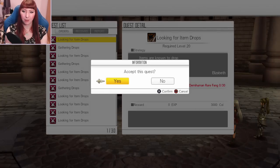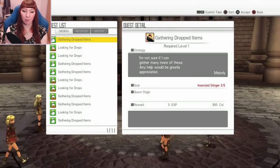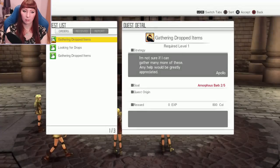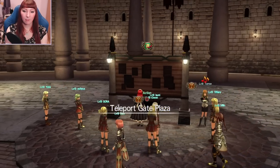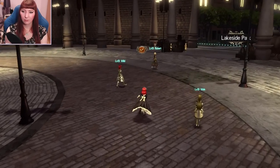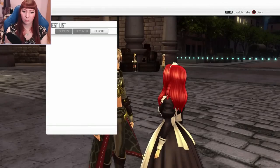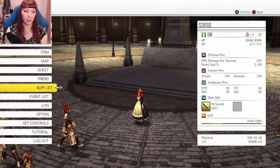I've opened up a few new quests now because we have just reached level 20, so that's why I'm able to accept as many as I can. It's a shame I can't just say yes to all of these — I have to do it individually, it's a bit of a pain. I'm really not liking this team setup so I'm going to change it.